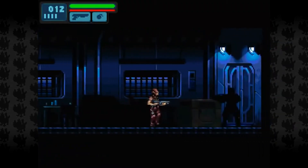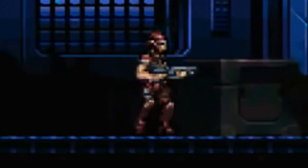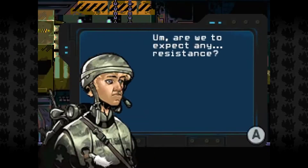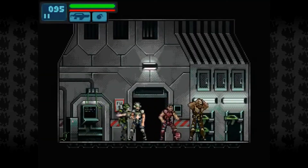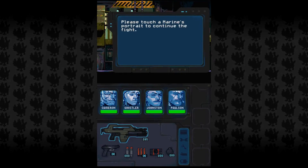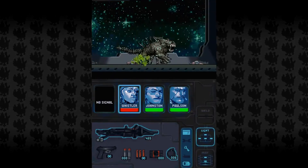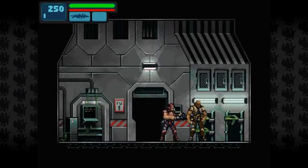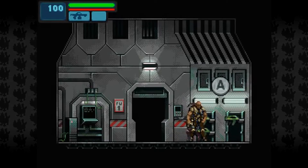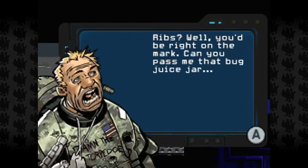I don't know if that's a case of history repeating itself, but it's something, that's for sure. The game centres around a squad of colonial marines that you control as you explore the USS Sephora, with each member of the squad representing a life. At the beginning of the game you can choose which member of your squad to play as, and when you die as that character you have one less member in your squad.